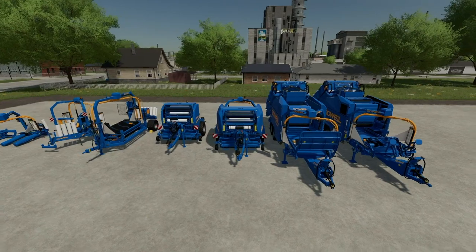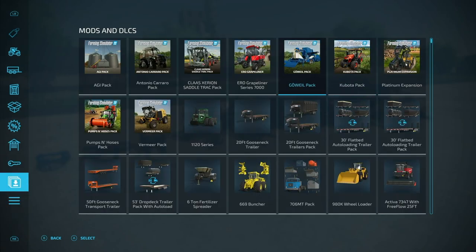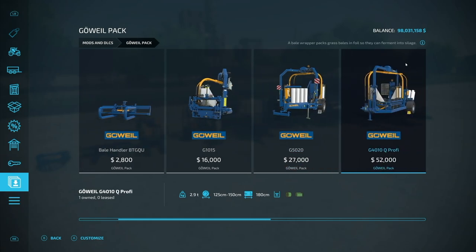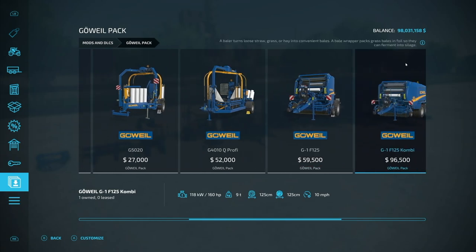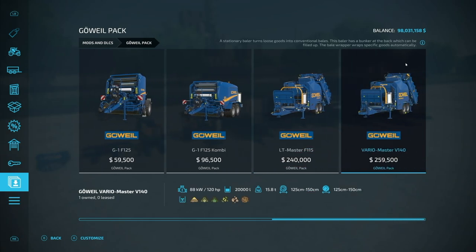Now that you've got the DLC, let's take a look at all of the pieces of equipment included. You're going to find nine pieces in total. Simply go to your store, go to mods or DLCs, and click over to the Gouval DLC. Here you'll find the Bale Handler RBG, the Bale Handler BTGQU, the G1015 Bale Wrapper, the G5020 Wrapper, the G4010Q Profi Wrapper, the G1 F125 Round Baler, the G1 F125 Combi Round Baler and Wrapper, the LT Master F115 Stationary Baler, and the Vario Master V140 Stationary Baler.